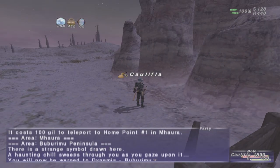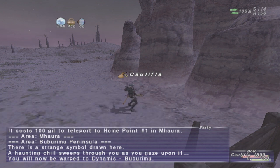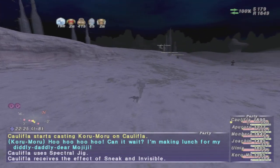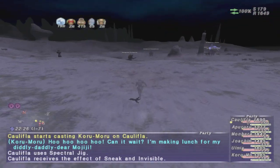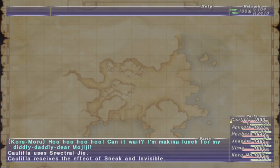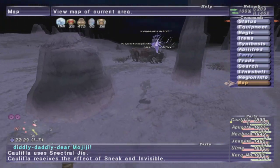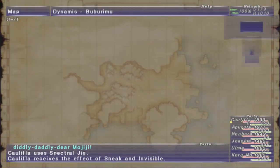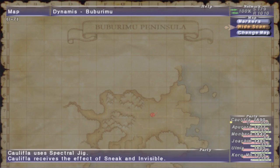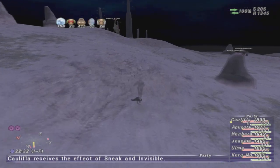I've talked about in past videos how Dreamland Dynamis is a great place to farm Dynamis currency, and if you want to know more about that, check down in the description for a link to that video about farming currency, because it can be a great place to farm singles. In this video, I'm mainly talking about getting the clear for Dreamland Dynamis — this one particularly Boobarimo — because you need to get all three clears of the base Dreamlands to get access to Dynamis Tavnasia.